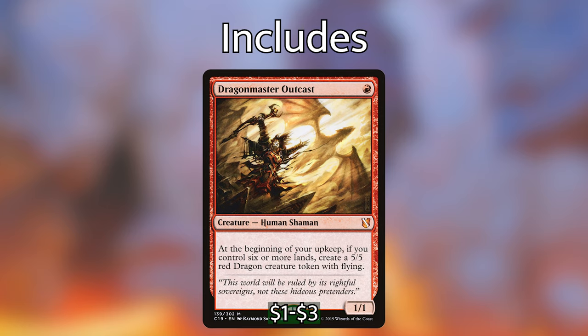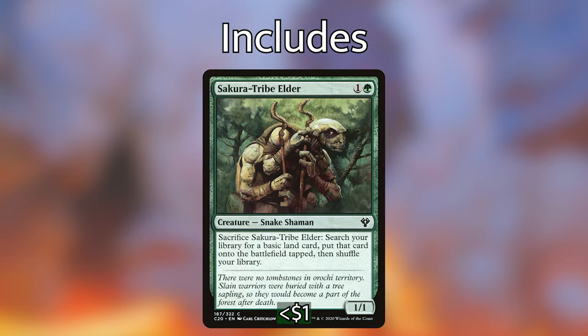Next up, to replace some of the poor ramp that we've had, like Scaretiller and Elvish Rejuvenator, we have Sakura-Tribe Elder — one and a green for a 1/1 Snake Shaman. You can sacrifice it to search your library for a basic land, put that card onto the battlefield tapped, then shuffle your library. Much more effective, and can find us any basic land from our library.